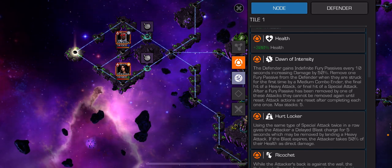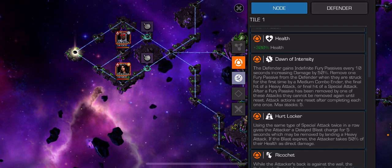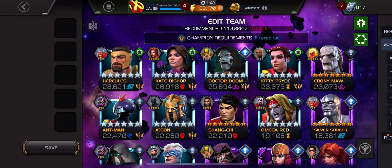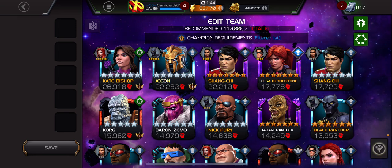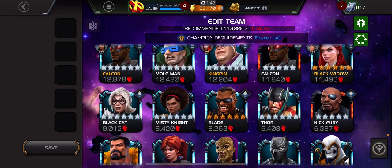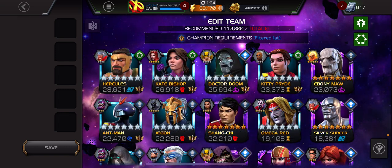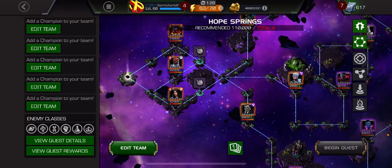It's more of a node issue than a defender issue for Jessica Jones. Kate Bishop worked really well, Shang-Chi works well, Kingpin works nicely because of his unstoppable and he shrugs off debuffs she puts on him. Elsa Bloodstone works well, Zemo and Nick Fury can work. Really any skill champ, and Hercules works too. Kitty Pryde would be quite good. All the best champs in the game work as long as you play the nodes smartly.